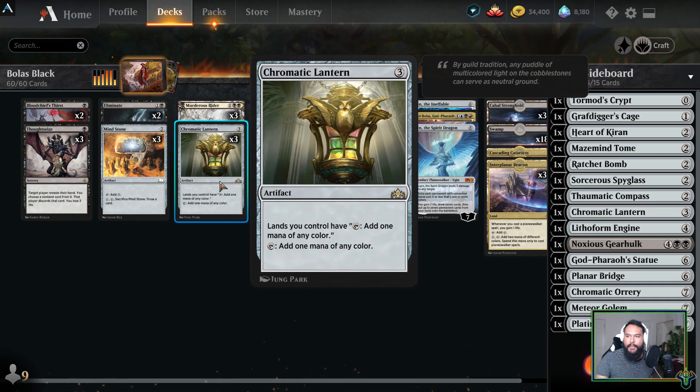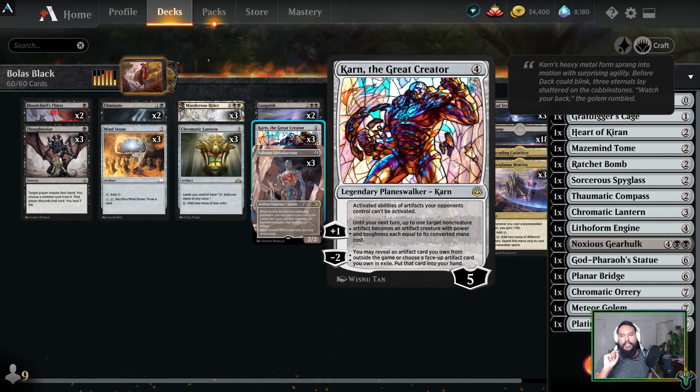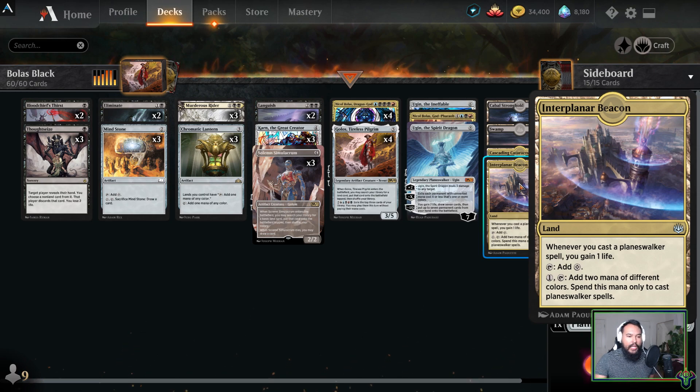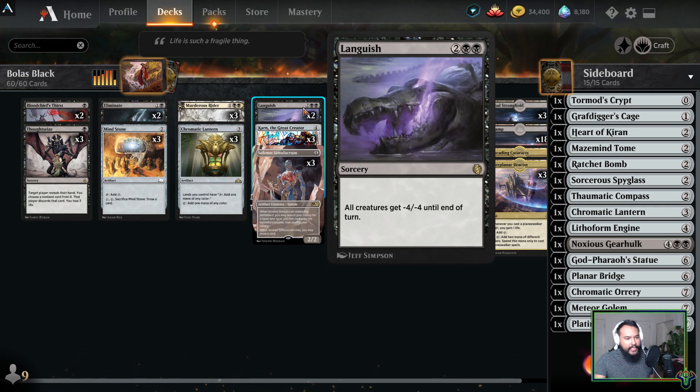Three Chromatic Lanterns — it's a Chromatic deck, of course we're playing Chromatic Lantern. You might be wondering where the fourth one is — it's in the sideboard so we can get it with Karn. Karn is a dude who has a wish board. One of the main reasons I chose Karn over Mastermind's Acquisition — I generally prefer Acquisition because it allows you to not only get cards from your own deck but also get cards from your sideboard that are artifacts. The reason I chose Karn is one, there are plenty of artifact decks running around right now, and two, it gives me a little bit more life with Interplanar Beacon. Three Murderous Riders — kills creatures and planeswalkers, can also gain you life. Two Languish — should be three, frankly. It's the best removal we have in black right now. I would love to say Damnation is in this spot but it isn't.